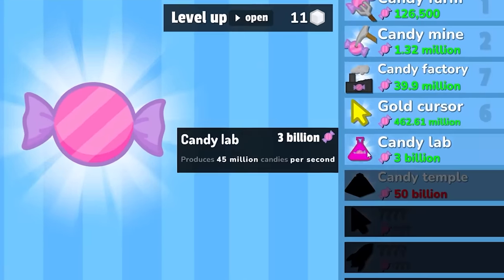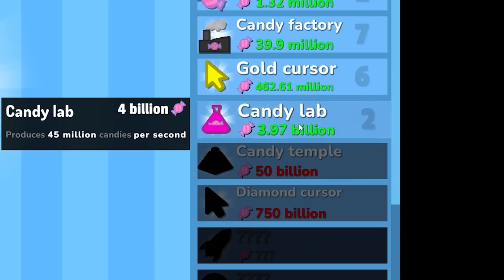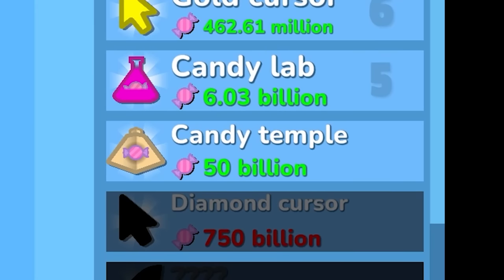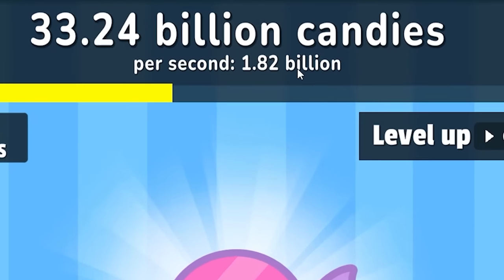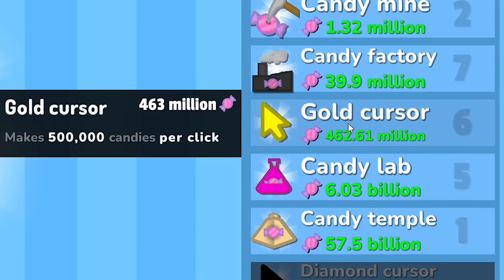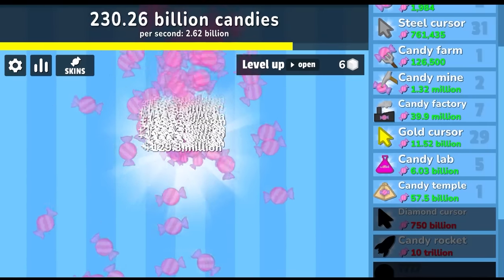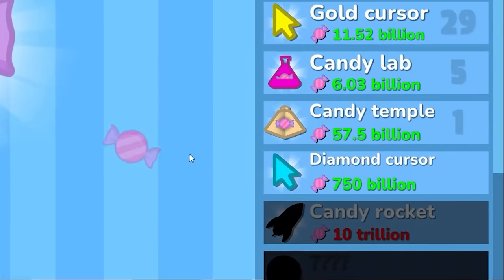So we're going to go from 3 million per second — actually we went to 96 million per second. Let's buy this again and again. We just bought it about five times. We're making so much candy right now — we're going to be able to buy the candy temple any second. And there we go, we can now buy the candy temple for 50 billion. We're going to make 1.2 billion candy per second. Let's spend our 23 sugar on the click. I'm going to spend all my billions of candy on the gold cursor. Now when I click — I've clicked 10,000 times and I make 129 million per click. We've been playing for 10 minutes and I can now buy the diamond cursor, which makes 800 million candy per click.